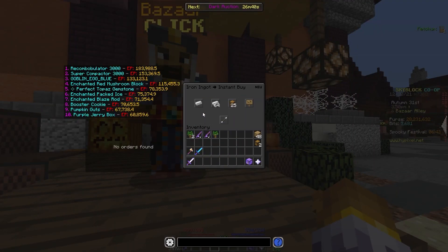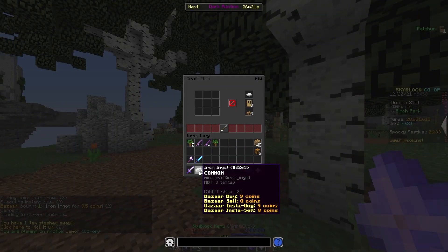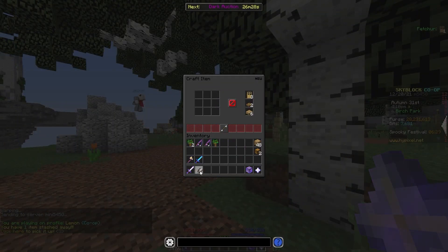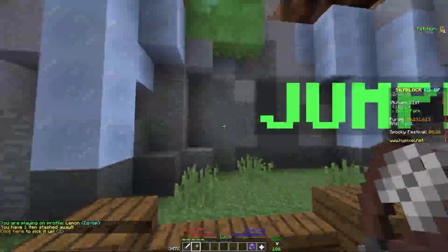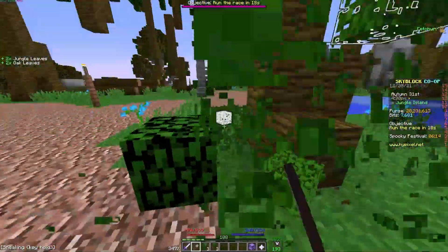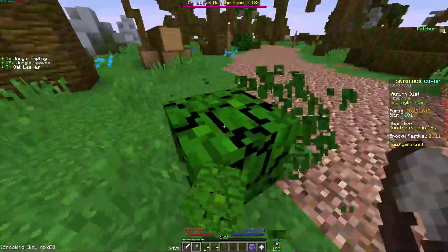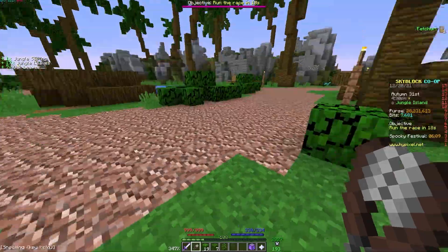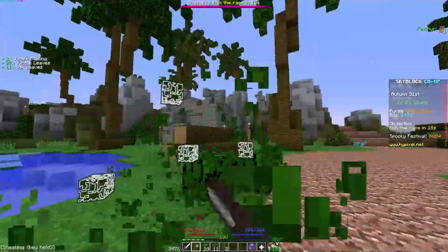Go into the bazaar and buy two pieces of iron. Go to the park — you're going to need to make your two iron into a pair of shears, which is not that hard to do at all. Then go up to the jungle area. Once you're up here, just go around and get a bunch of jungle leaves. They are interspersed with other leaf types — you'll see jungle and oak leaves — but you should be able to get a decent amount of jungle leaves really, really quickly.